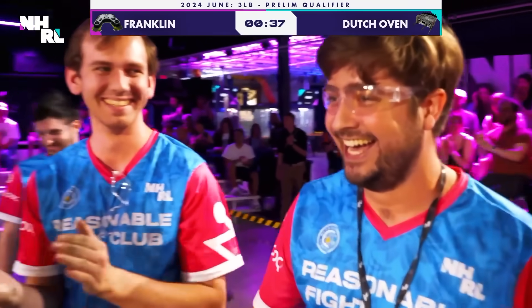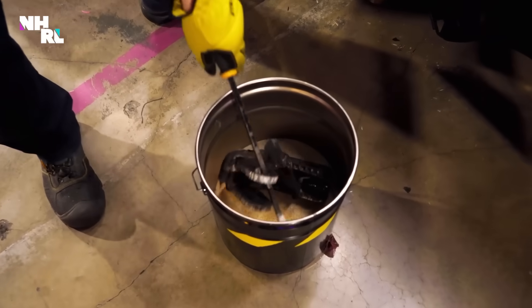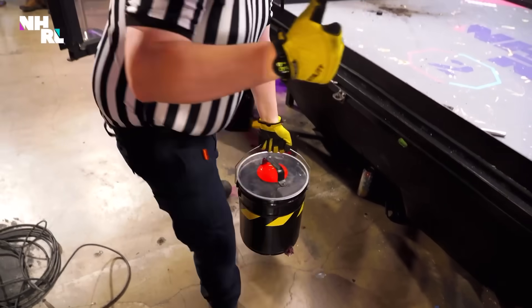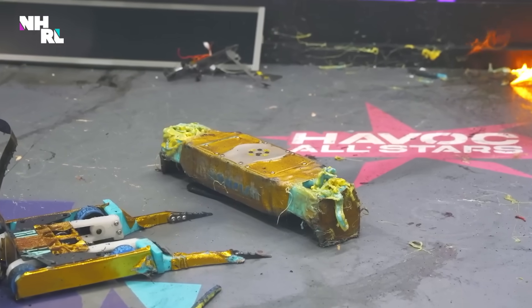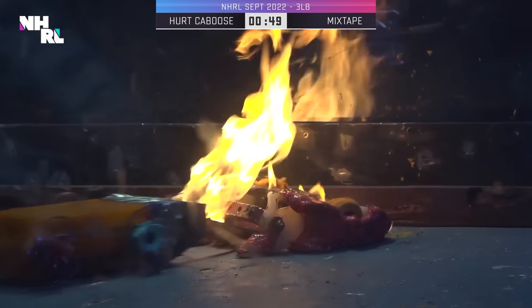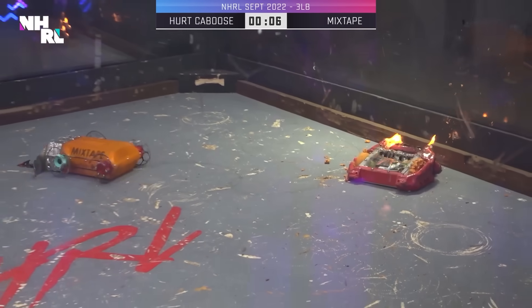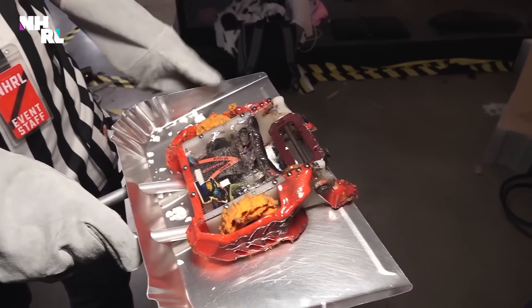Dutch Oven is your spicy winner. Knockout. But here's the catch: three-pound robots are often made up of 3D-printed plastic, and when that gets blasted by a flamethrower, it tends to melt into a pile of goo. Oh no! It's like a melted action figure. I mean, the bot is mostly okay on the inside maybe, but the outside is cooked.